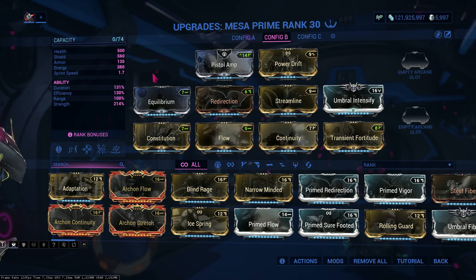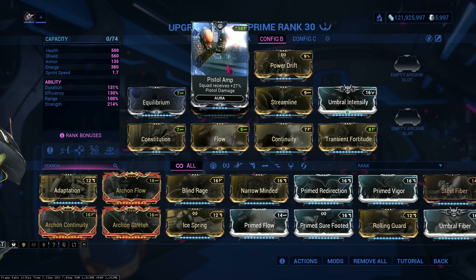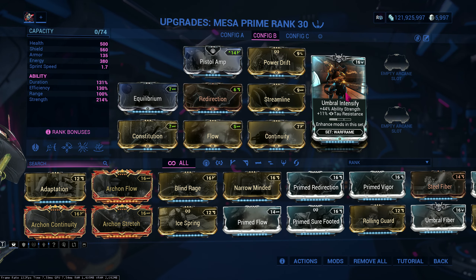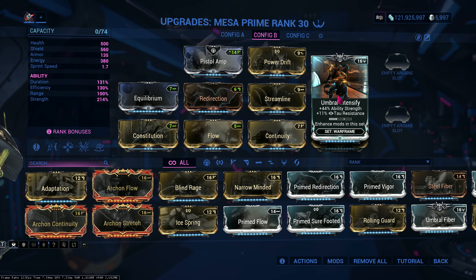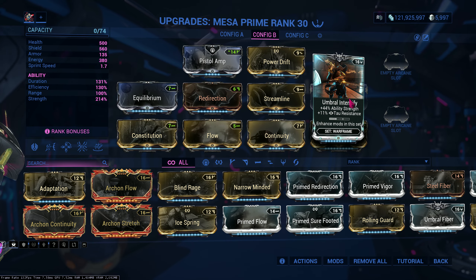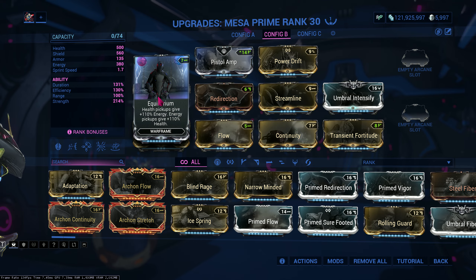Here's the build: Pistol Amp for pistol damage, Power Drift, Intensify, and Fortitude for power strength. Normal Intensify is fine, but if you're already in Steel Path you probably have Umbral Intensify, so use that. Streamline and Equilibrium for energy conversion and efficiency — these are really good together, especially with my companion.